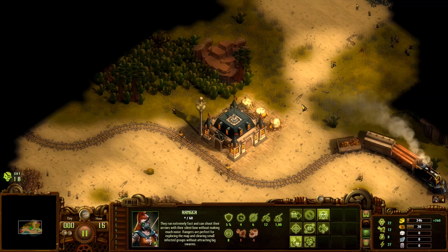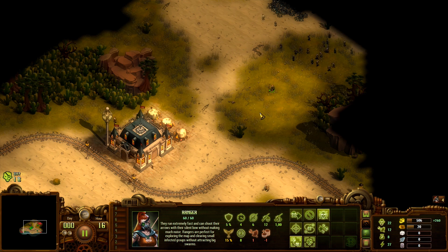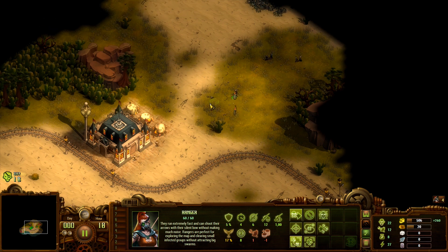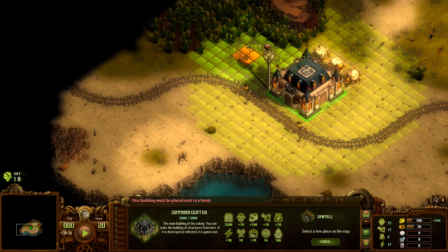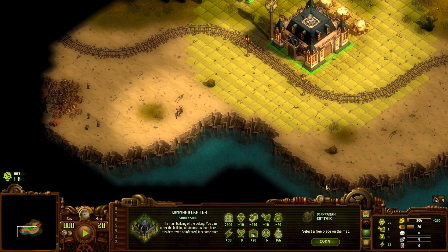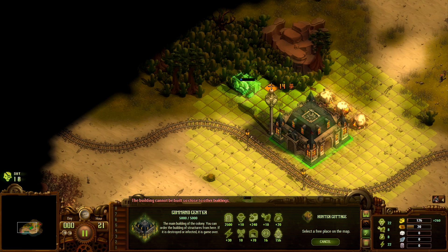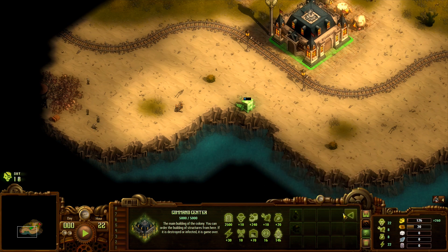Maybe we shouldn't go too far north - I don't want to fight fast zombies right now. Let's grab that sawmill right away. The best one we can get is plus 15 - that will do. Maybe a little bit of food: let's build the fisherman cottage down here; don't need a tesla tower for that. And a hunter cottage - the best we can get is 16 if we get a tesla tower, so let's wait for that. Just need more gold, basically.